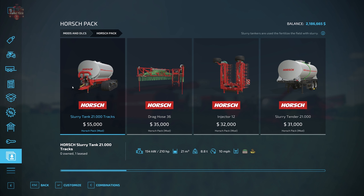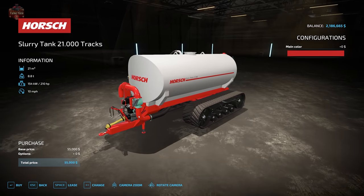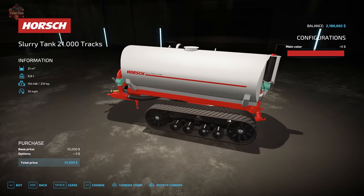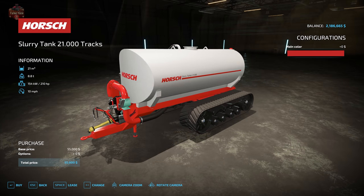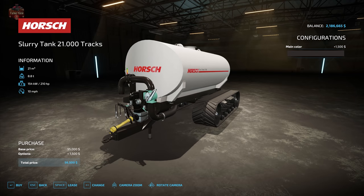First up, we have the horse slurry tank with tracks at $55,000. This tanker holds 21,000 liters of slurry or digestate, weighs 8.8 tons, requires 210 horsepower to operate, and has a working speed of 10 miles per hour. There is one configuration option — main color — where we can change the color of the frame and the pipes.